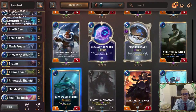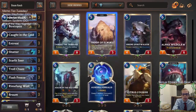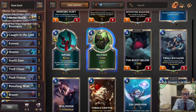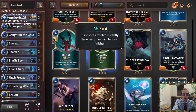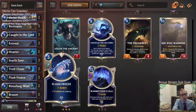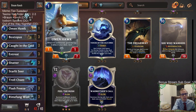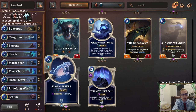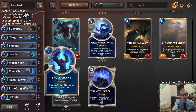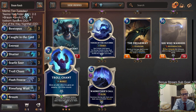The one thing this deck is kind of missing is card draw, because frostbite cards are usually not permanent removal and you need more cards for such a long game. I think Salvage could work out - I'd recommend playing Salvage and another Feel the Rush. Probably take out Omenhawk and maybe one frostbite card or an Entreat, since with the extra cards we don't need Entreat as much.